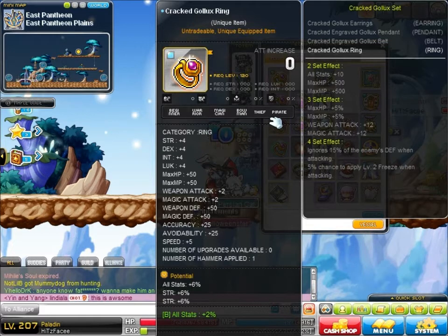Cracked Golex Ring — I traded a 9% INT superior ring for this. That was epic, clean. So, 18% strength for 9% INT — seemed like a good deal for me. I put a 2% all stat nebulite on it.